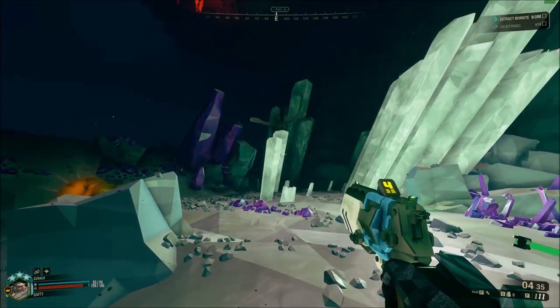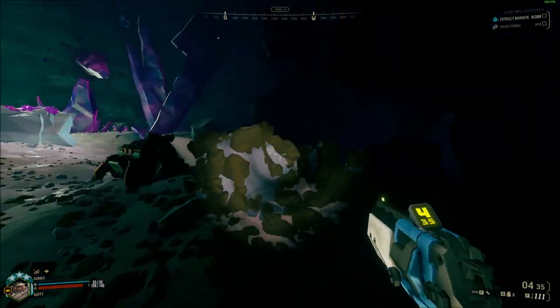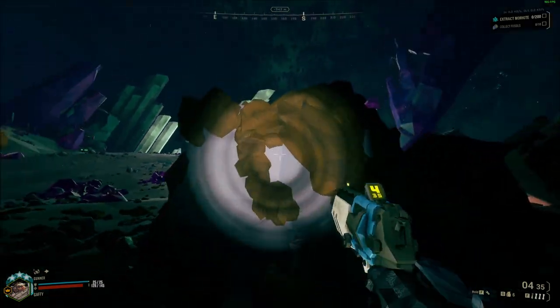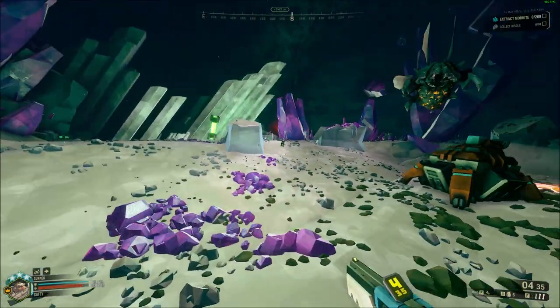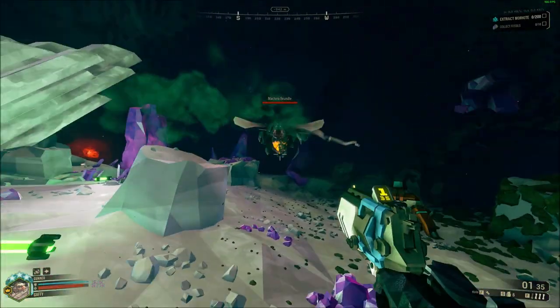Magterra Brundles behave nearly identically to their smaller cousins, however they are much more able to take a beating and have armour protecting their abdomens. Two heavy plates protect the underside of its belly, and once broken allow you to deal the extra three times damage to quickly ground these pests. A pickaxe power attack or a well-aimed shot are your best bet to destroy these plates.